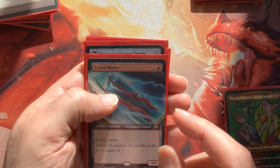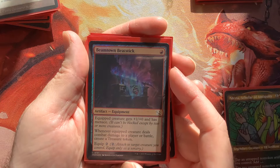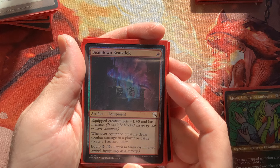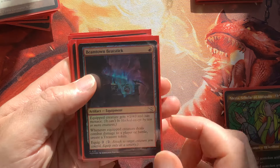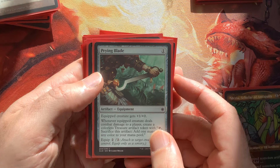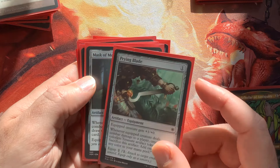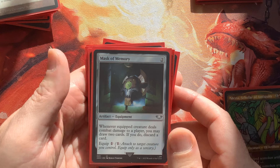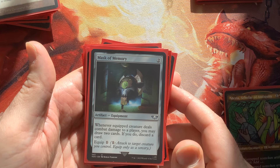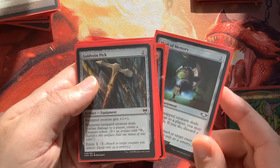The real juice is thinking about what equipments do well with these double strikers. A Beamtown Beatstick equipped to Lizard Blades — it connects and you're making two treasures per hit, plus menace for evasion. Prying Blade similarly accrues treasure on combat damage to a player, equip cost two, mana cost one. The Mask of Memory is another crazy combat damage card — equip it to a double striker and you're drawing four cards and discarding two, just netting a bunch of cards.